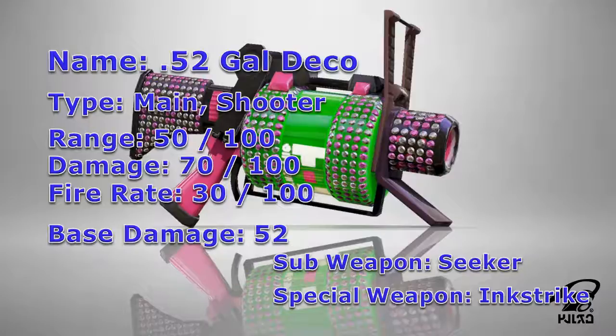So overall, just like the vanilla 52 Gal, the 52 Deco is a high-powered weapon that has a fast time to kill. And coupling it together with its weapon kit, you'll be able to slay your enemies as well as support your teammates by laying down pathways with the Seeker, as well as controlling the map and applying pressure with the Ink Strike.